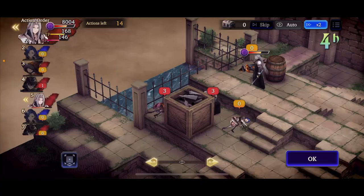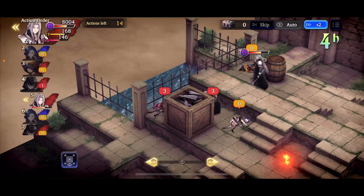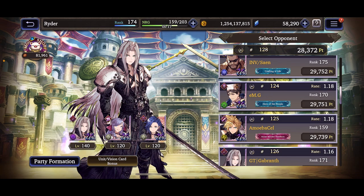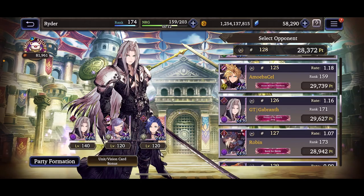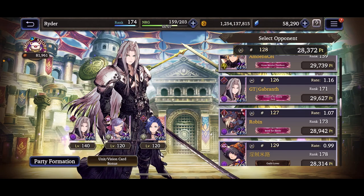He doubled up — that's intense. Sylvie has 115 agility so the fact that he doubled up is very unlikely. That was pretty close, but we move on to the next fight. That guy is rank 178 so he's spending some serious money.